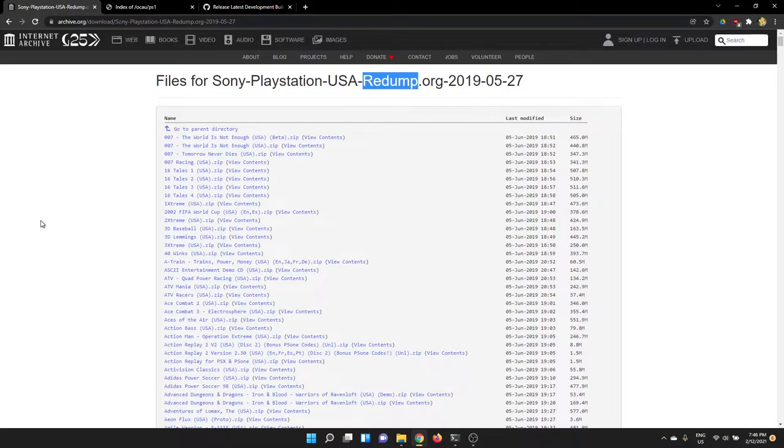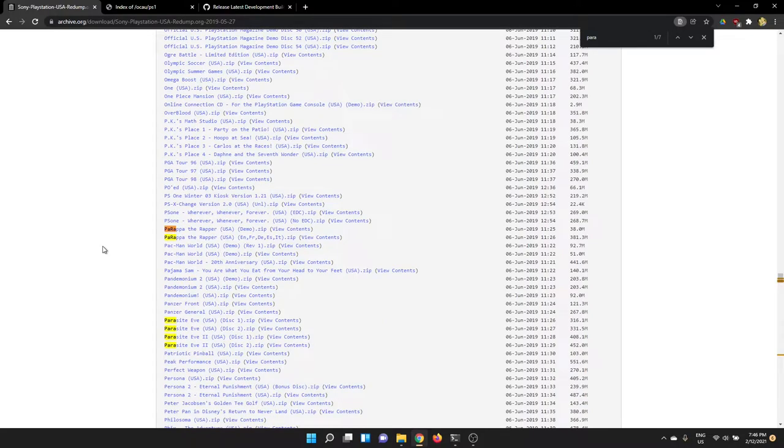You can upload metadata to Redump so they can see whether or not there's a new disk out there. These are really good, high quality, trustworthy dumps that you want to get. Just search for Redump with whatever console you want on archive.org — either using the internal archive.org search or just telling Google to look on archive.org — and often you'll find the games you care about.